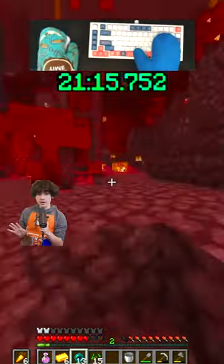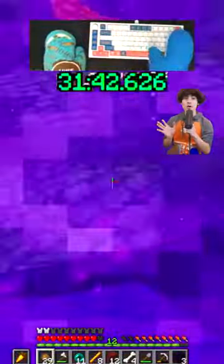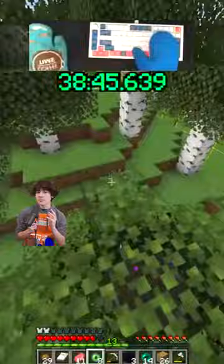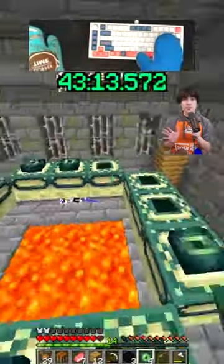When I finally got the direction of the fortress, I headed over there and got rods from the blazes before building a portal and heading to the overworld, where I threw a few eyes before finding the stronghold. I luckily found the portal room quickly, so I crafted all my things before entering the end.